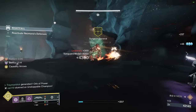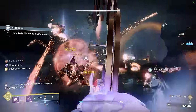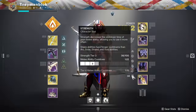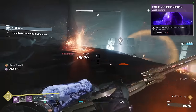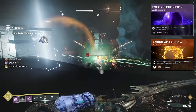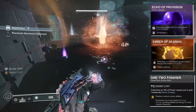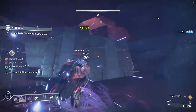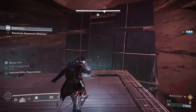Discipline is simply much better to invest into because faster grenades mean more damage and more Ashes to Assets procs. Finally, Strength is our last stat, and just like the others, newly added fragments and mods such as Echo of Provision, Ember of Searing, and most importantly Wrath of Finisher can provide your entire melee back within a second — meaning Strength is really not worth investing into unless you are going for a very specific build.